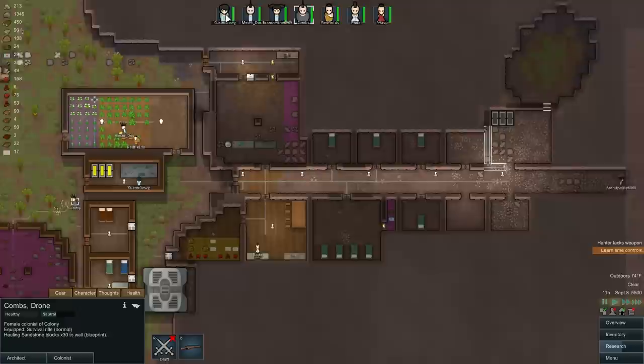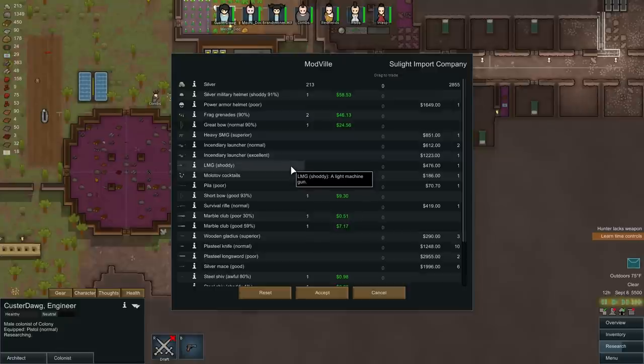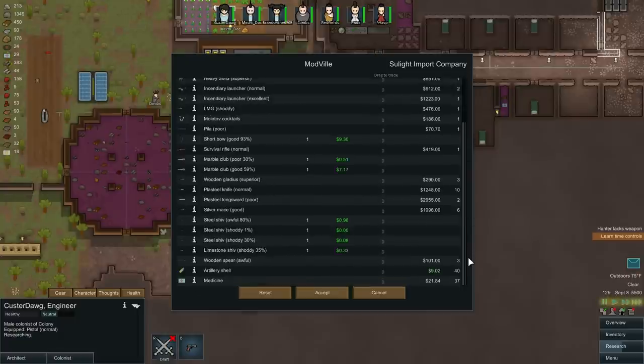We've got a combat supplier. Custard Dog, call the combat supplier. I don't know why we couldn't call that other guy, but whatever. What are we looking for? Plasteel. They don't seem to have any. They have medicine at a very nice price, but I'm just waiting for plasteel.